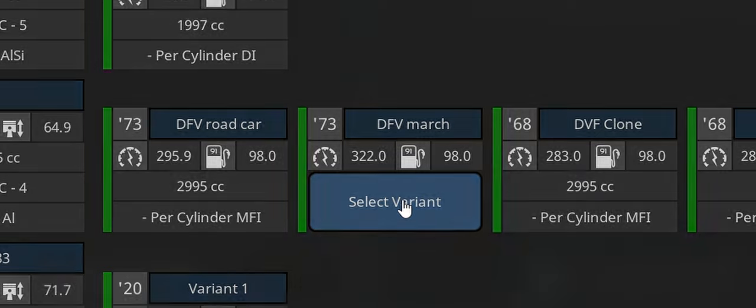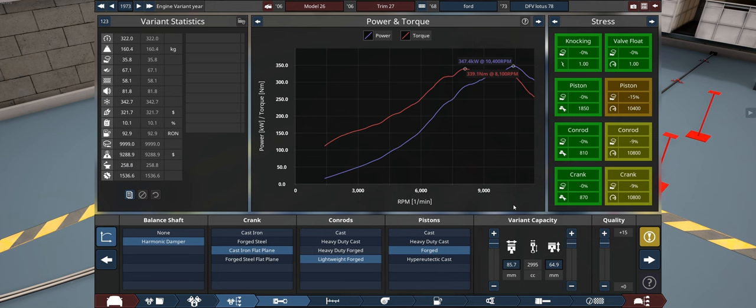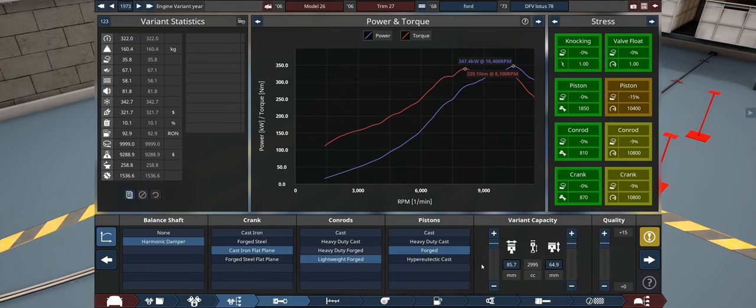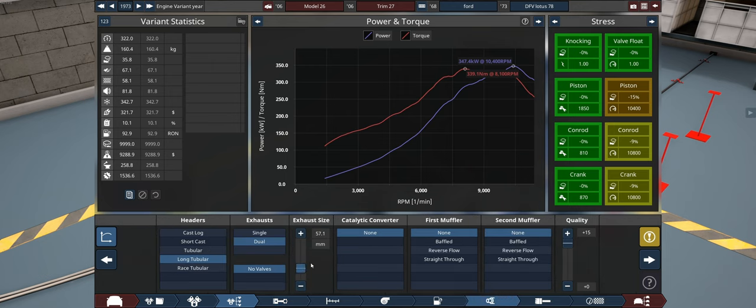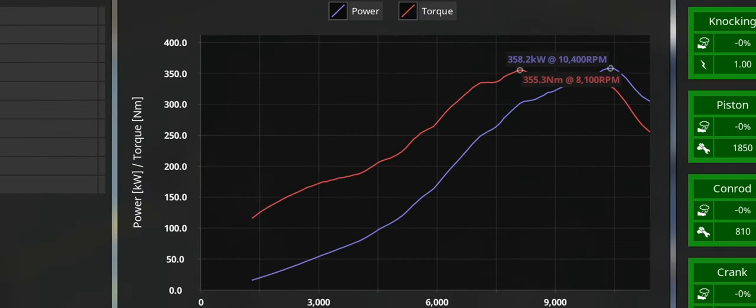This now needs 19 more kilowatts. Sounds easy, right? Lotus proved that it is really not easy. But we're in Automation where naturally aspirated engines are way too overpowered, so all we need to do is fiddle with a few little things. And there we go - done after about a minute of fettling. We got a very close newton metre rating as well.